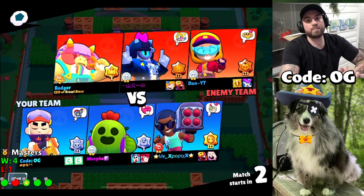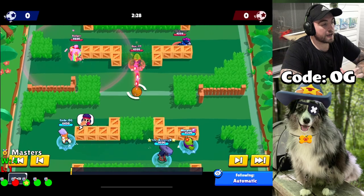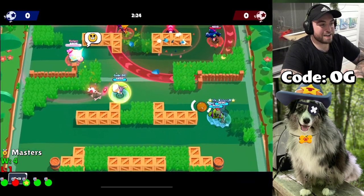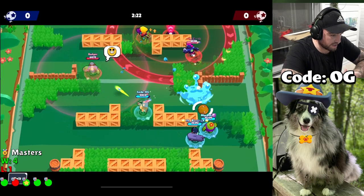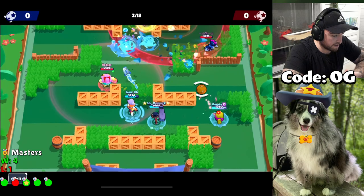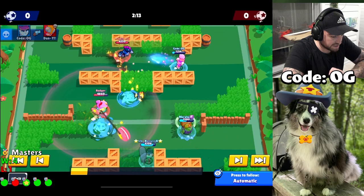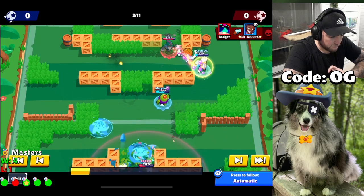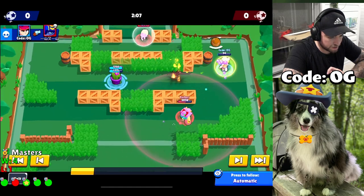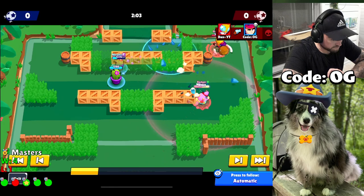Alright guys, game number two. Now this is probably my favorite Fang map in the game right now. I actually hated this map so much — Pinball Dreams — but then I realized I can play Fang here. The reason why I think it's so good is because I can just peek walls really well. They went Buzz and last picked to counter me. I see the Max is one shot so I'm just going to go straight down there. Like I said, you don't always have to hit them with your super. We got a lot of position off that, we maybe could have scored.